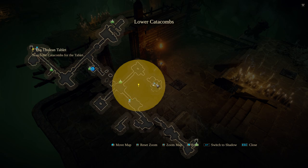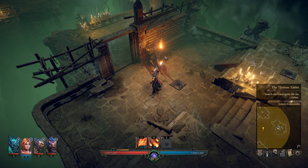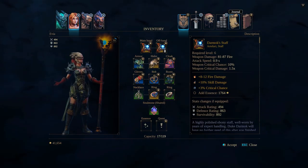Once you're down in the lower catacombs, you're going to make your way to where you see Avia at on the map right now. Once you get over here, you're going to want to loot this body. Upon looting the body, you're going to receive two things.